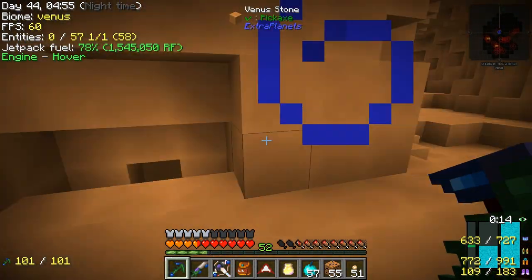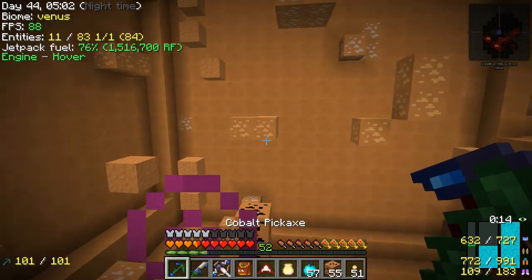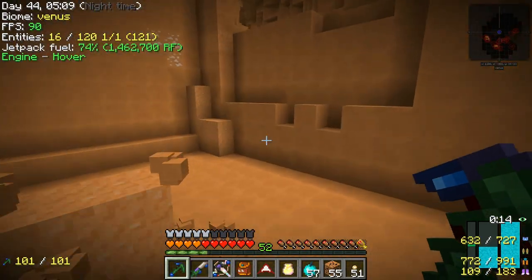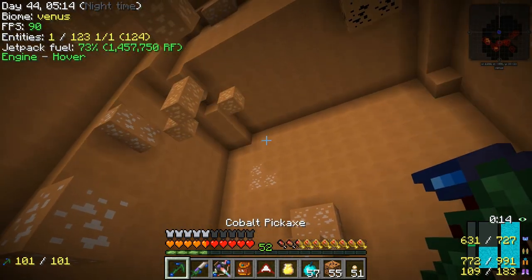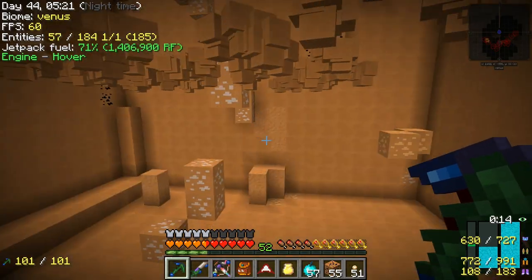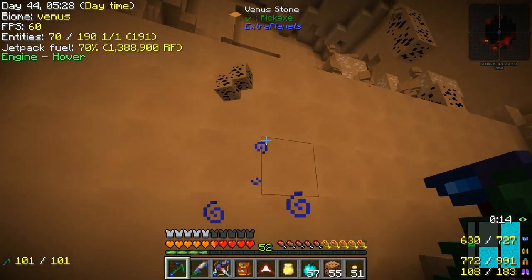I wanted to maybe do some vein mining. Let's see what that does. Because we're pretty much a man-made quarry here. We don't need no quarry — we are a quarry. That's so cool with the low gravity. And then we just snag it like this. This will work out pretty good, actually.